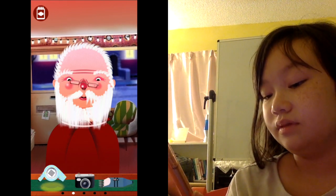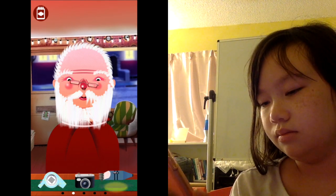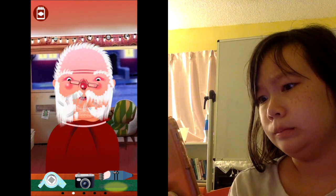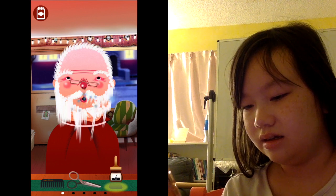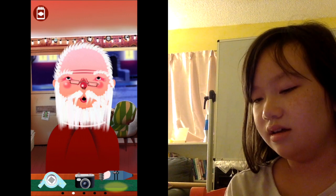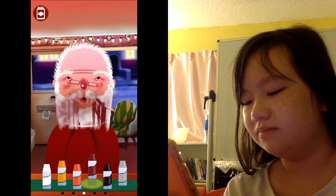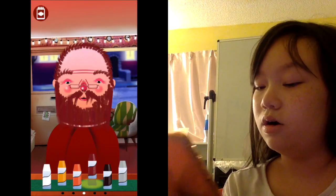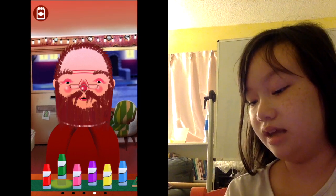There we go. Now let's see how we can shape this beard. Let's not do that — let's grow that back. He seems relieved that I'm growing it back. All right, and then let's dye this hair. I wonder what Santa would look like with brown hair. Oh okay, I like it — this doesn't even look like Santa anymore. Let's go with something else.